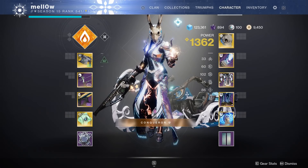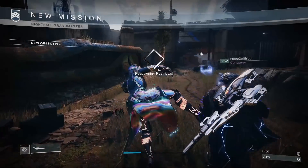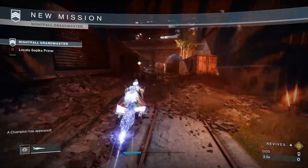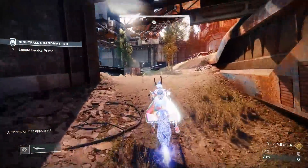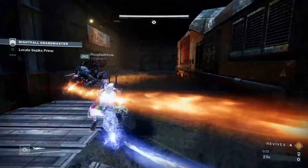Don't forget to leave a like and/or subscribe if this guide helps you out, and with that being said let's get into the run. There are several ways to handle this first section. The YOLO strat is to get on your sparrow the moment you spawn and head straight to the end. If you're getting super unlucky and want a safer route, stick against the left wall all the way through. There's an overload right before the door but you can skip them and still get platinum.